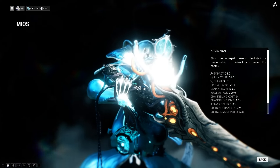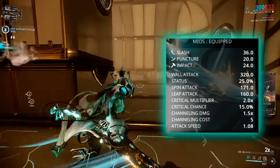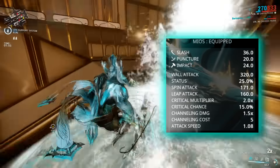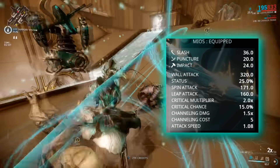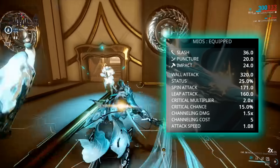The Mios is a force to be reckoned with. It's fast, deadly, and pretty awesome to look at if you dig the infested aesthetic. The weapon's base damage is made up of the typical physical damage types, with slash damage being the highest. The Mios also ticks quite a few boxes on the 'is this weapon any good' checklist: decent critical chance, high status chance, massive range, and fairly quick attack speed. These features make it a no-brainer when choosing a solid melee weapon and open up a wide array of build possibilities.